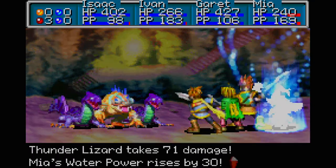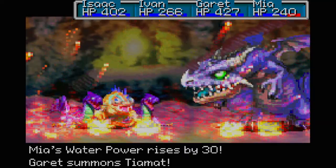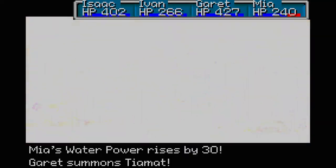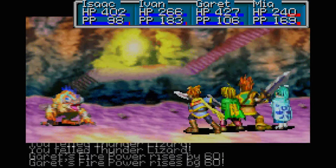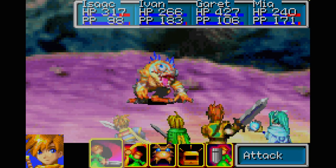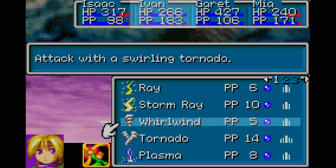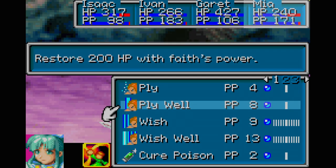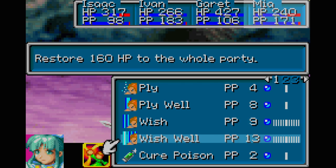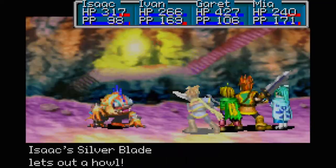Oh no, we take too much. Okay. For Tiamat - okay that's pretty much good. So now that I know he's weak to wind, I'm going to use Tornado on him, and then chop his defense, and then we'll heal the party. Yeah, Tornado does 120 damage.